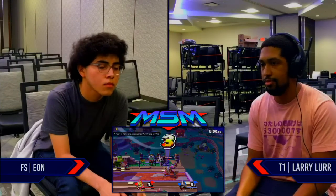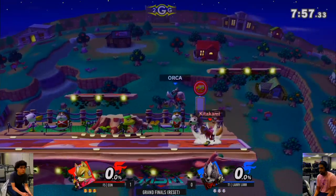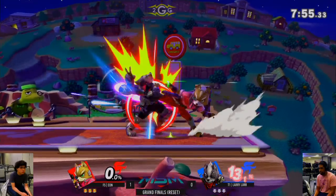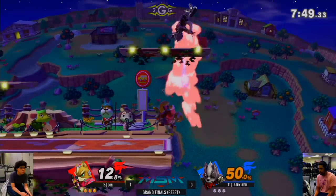This is fun — Eon won four games in a row. He turned up. He's like, I'm down but now I know everything you're going to do. The game is moving in slow motion — he went ultra instinct! We're going back to Town and City. That's the best stage Larry has done so far this entire set.